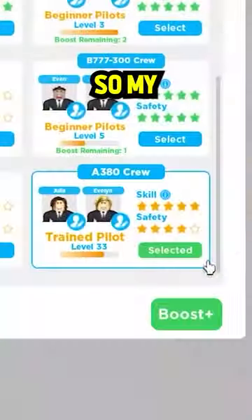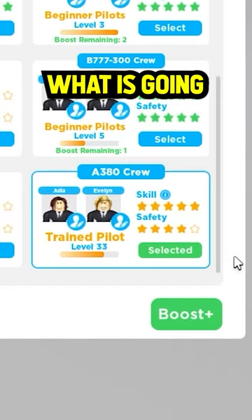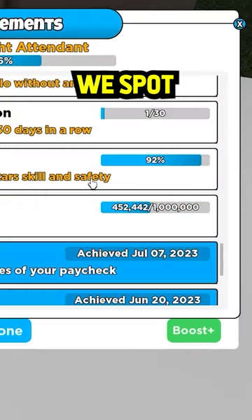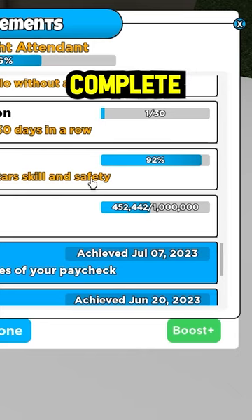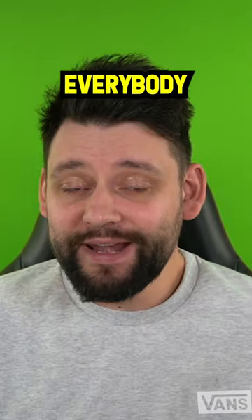My pilot's rating did increase, but it's still difficult to tell what's going on from the stats alone. We checked the achievement and saw that it went up by two percent, which means you need to complete 50 flights to max out your AI pilots. But the question everybody asks me is...